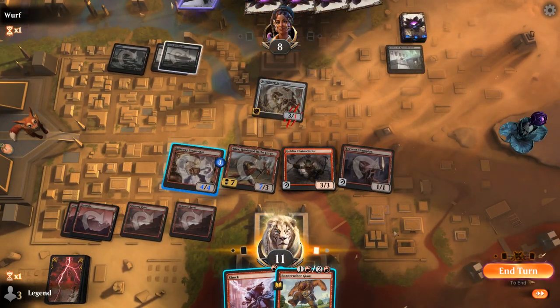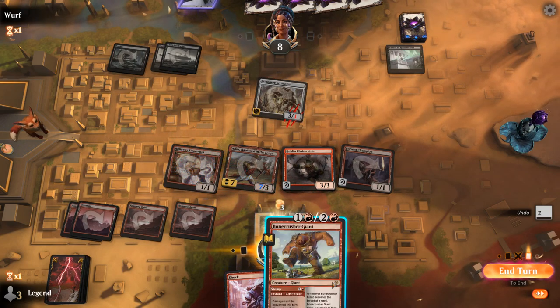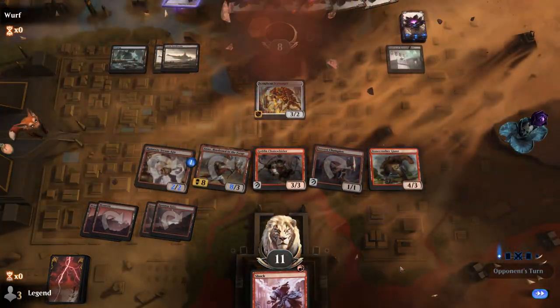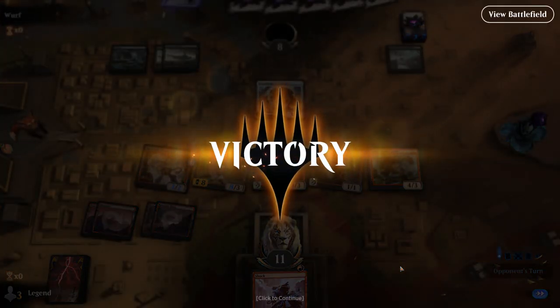I can use the Steamkin, and then I think we'll just play Giant as a 4/3. My opponent concedes. Not quite a turn four kill, but pretty close to it. On to the next one.